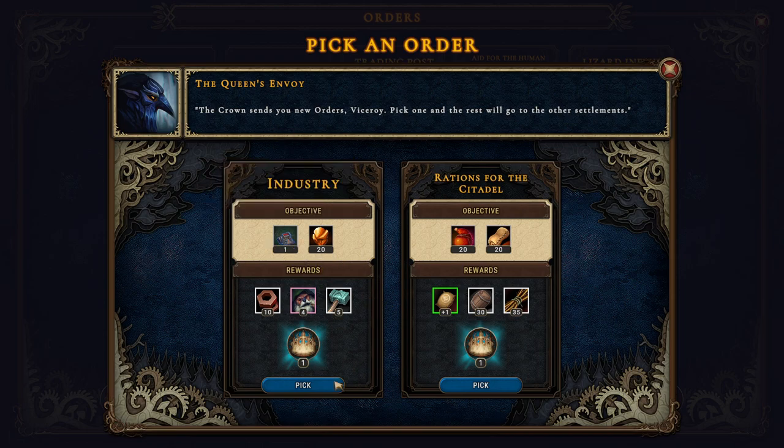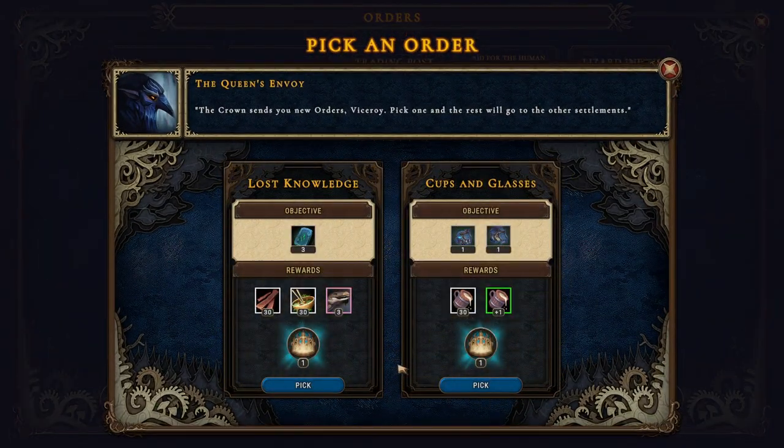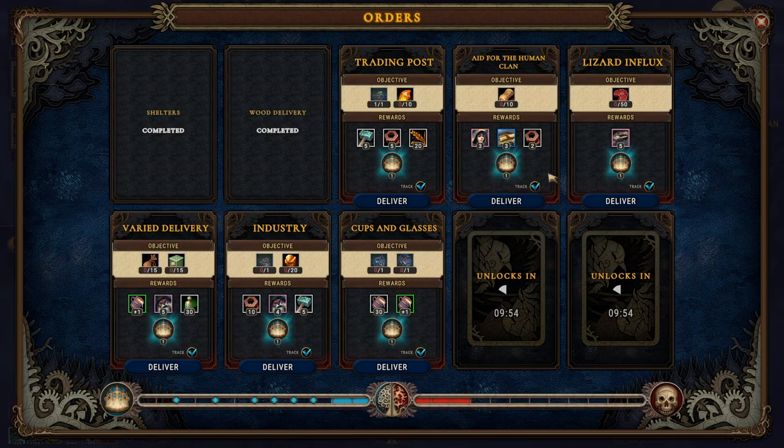We need to pick new buildings — a rain collector can produce spark dew, which is charged rain water, extremely useful and dangerous. Box of pottery. A perk: plus one crystallized dew production, gaining additional crystallized dew every yield. Goods packed for delivery. Bigger barrels — group of beavers goods, I think we'll take that. Plus one flour production, 30 barrels, 35 reed. Let's choose that one. What is that? A valuable source of knowledge — an ancient tablet.